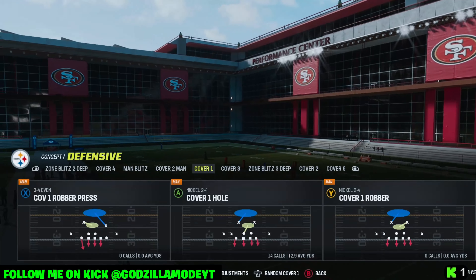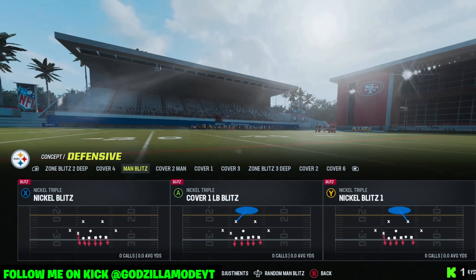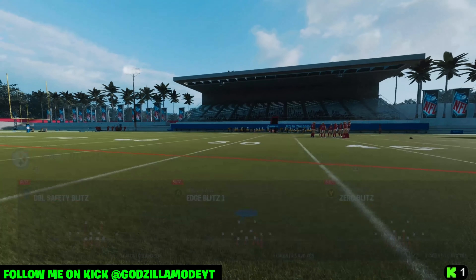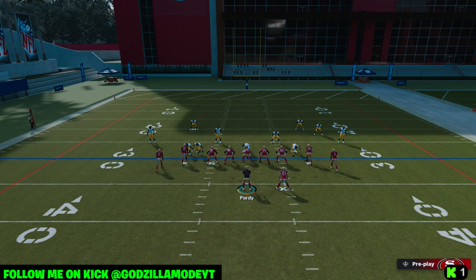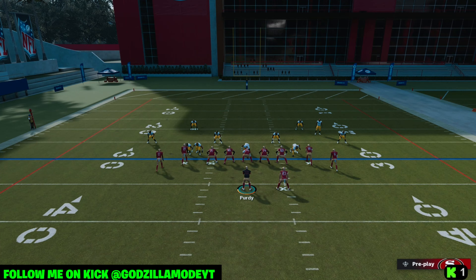Now we're going to come out against a heavy man blitz — a zero blitz. If you know it's a big blitz, don't put your halfback on a route; go ahead and block him. You want to ID one of the guys off the edge. Put a zig route on, maybe two zig routes — that's going to help you beat man coverage really well.